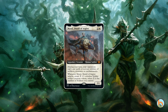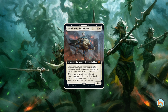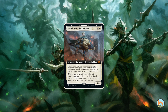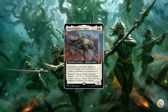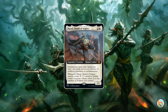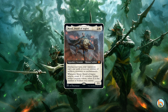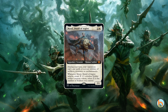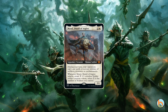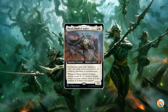Let's jump right into it with the first one, which is Miril, Shield of Argive. We have a Grand Abolisher effect on a four-drop — no ETB, but it's something like a better version, a mix between Grand Abolisher and a better version of Primarth. It also makes tokens when blocking, and has kind of the Najeela effect where it gets out of hand very quickly.